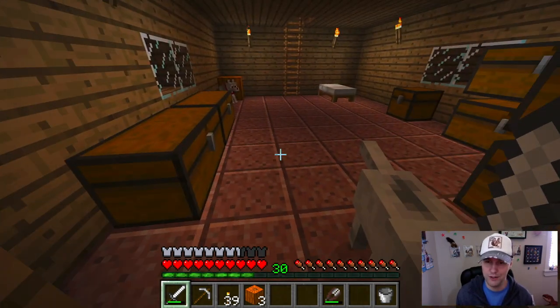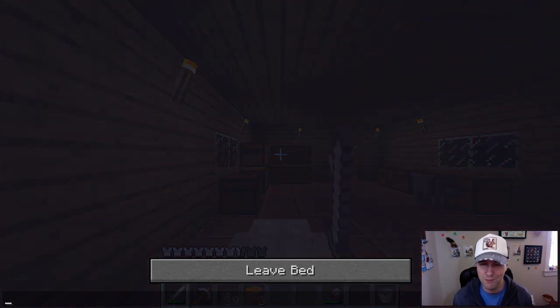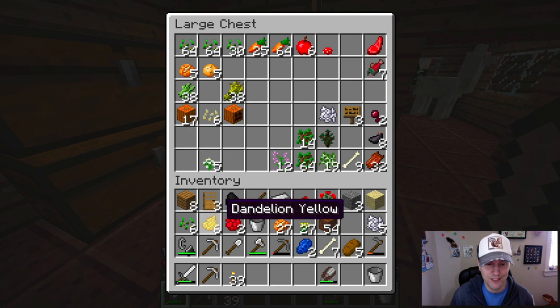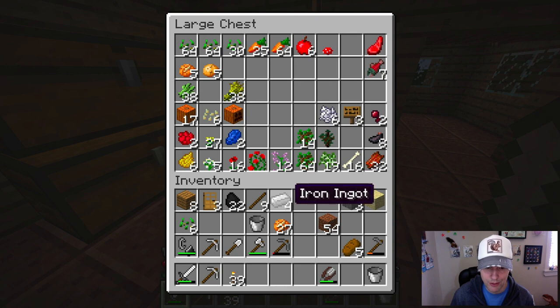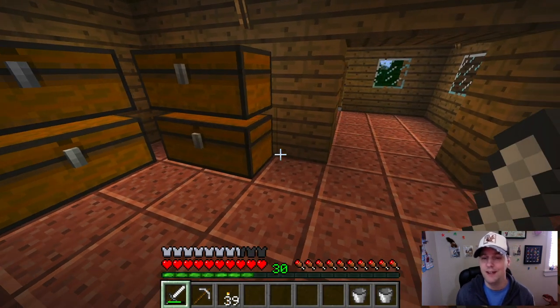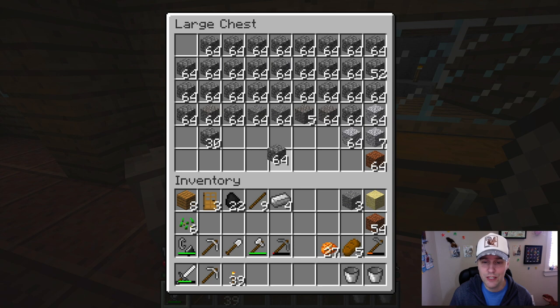Then we'll head to the nether and build our stone fortress to be safe from the ghast, and maybe look around for a fortress. I need to rearrange my chest — I've got way too much stuff. I'll leave some dandelion yellow and poppies. The lapis can go here. I can't lose my bones or my new bone meal collection. I'll put my shears there. A couple of buckets — I should bring some water. I think I'm fully armored up, so I'm safe to go into the nether.